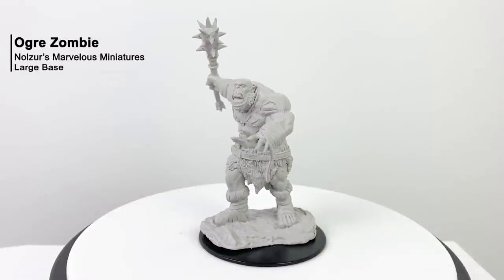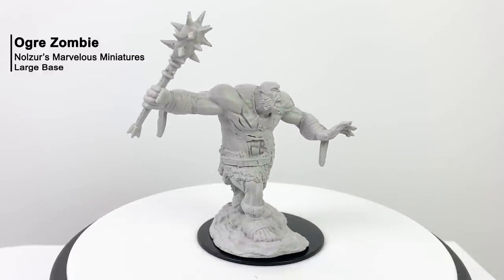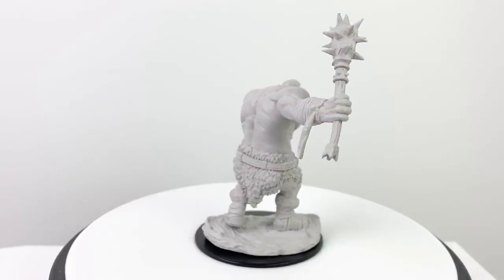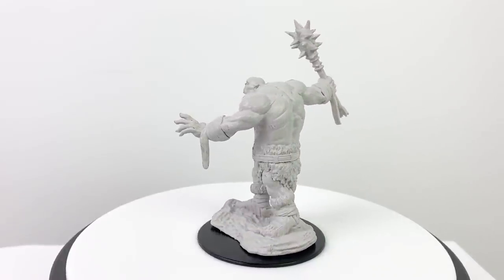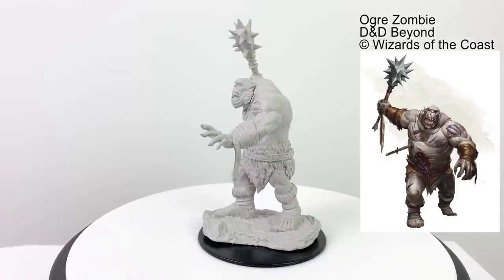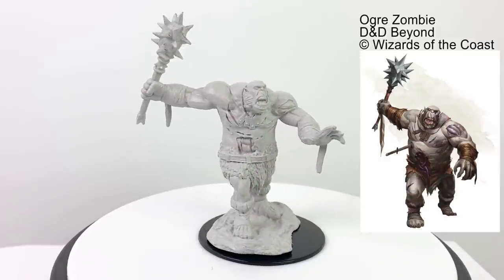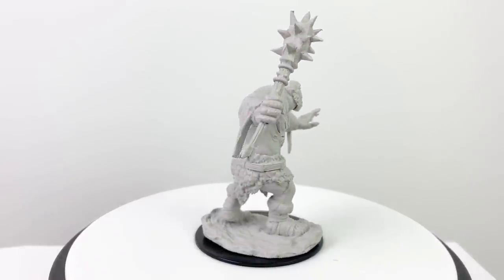This ogre zombie was featured in the second paint night kit, which we just reviewed recently. As I explained there, the ogre zombie is a fantastic monster for horror-themed games for a group of low-level characters. He's easy to hit but keeps coming, keeps swinging, and just doesn't go down. He is a CR2 creature with a stat block in the basic rules.